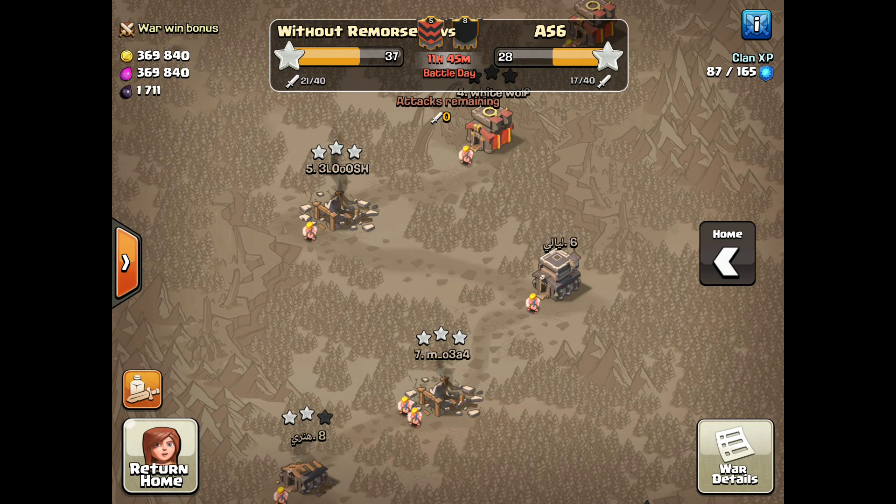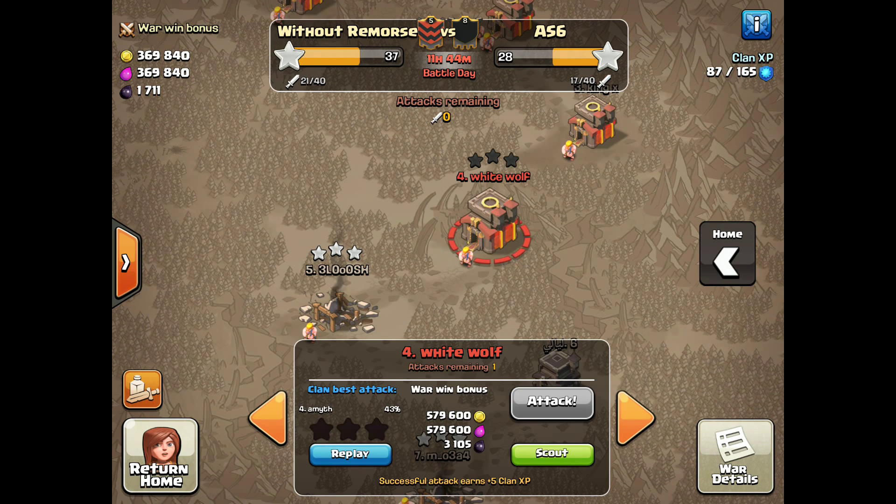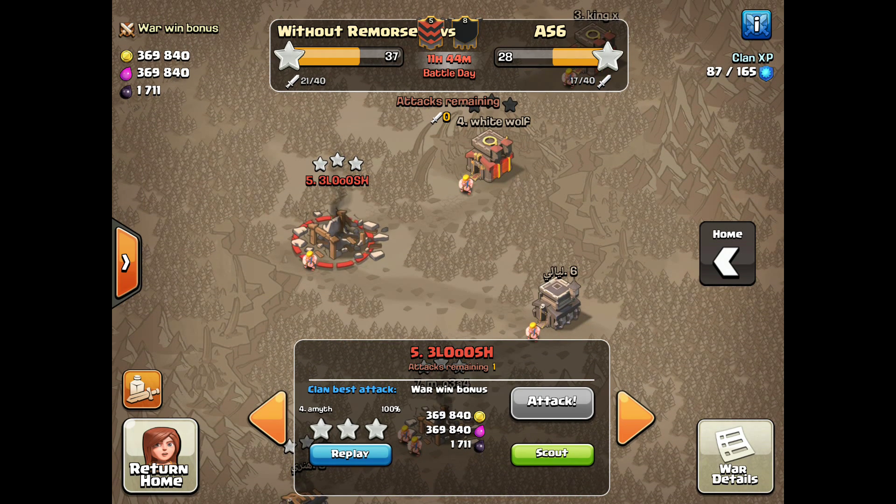Hey guys, I'm back today with a video I've been wanting to make for a while on how to queen walk, why to queen walk, what to look for, good stuff, bad stuff, kind of along those lines. I was going to include some Town Hall 10 content, as I did a queen walk on number 4 here, but the whole attack just failed utterly, miserably — it was really bad. And immediately after I failed that, I made an army for base 5 with some queen walk action in mind as well. So I'm going to show that instead, because it went a little bit better, although not super great.